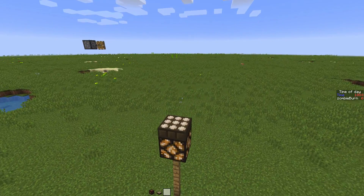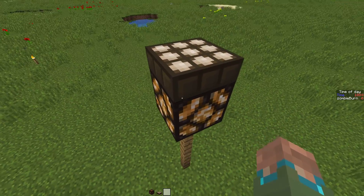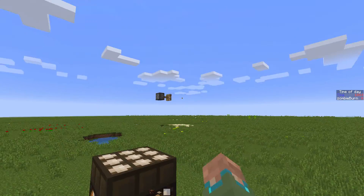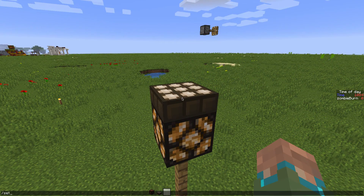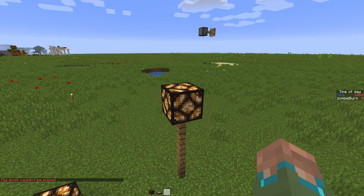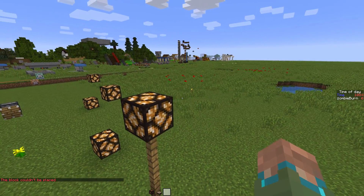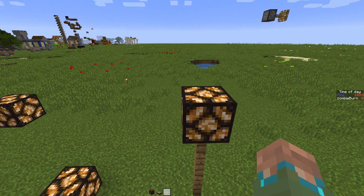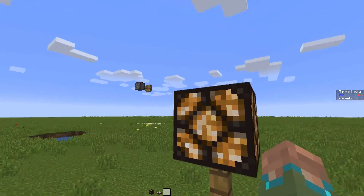The way that this works is it uses a daylight sensor, which you can then power or invert if it's night time. But in this case it's daytime. So you look at the daylight sensor, you go set block, press tab to autofill in the coordinates and go air. And then it says this block could not be placed even though it does place the air. So that makes me think this could be a bug where it can't detect the daylight sensor properly as a block, and that's why I can set it to air without updating this block here.